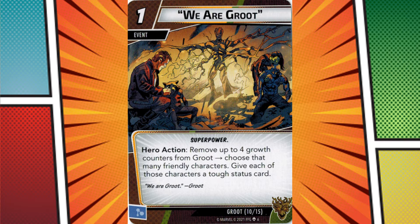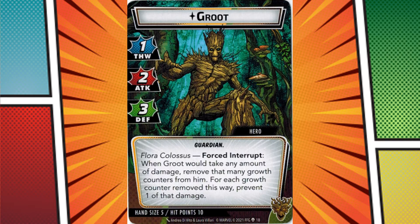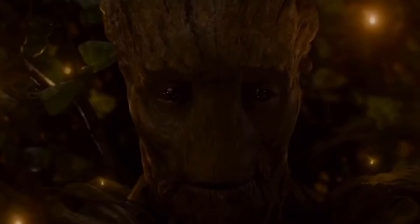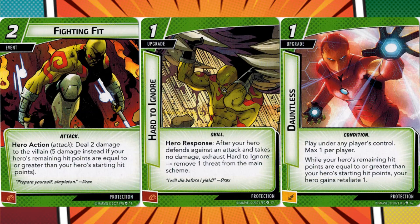It's an interesting dynamic forcing you to choose to use the growth counters to protect Groot or use Groot's strong defense to protect the counters. Alternatively, with the right build, you can do a little of both by flipping to alter ego mode frequently, and it's really fun to decide on that build and balance both when making the deck and during each game. Groot's premade protection deck has one job: protect the player who is playing Rocket, and not much else. It does a poor job of showing off Groot's potential. You just struggle to keep growth counters on Groot to use for offense or defense at all, and the inability to keep them could give you a bad initial impression of an otherwise very strong hero.